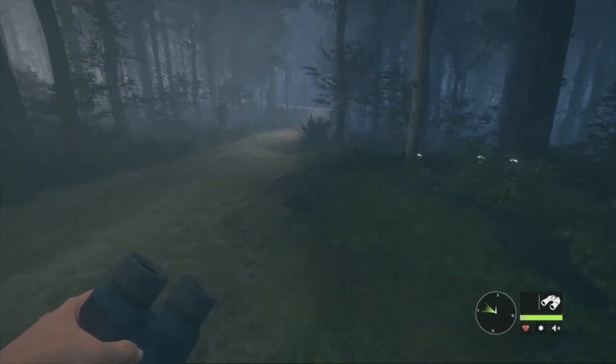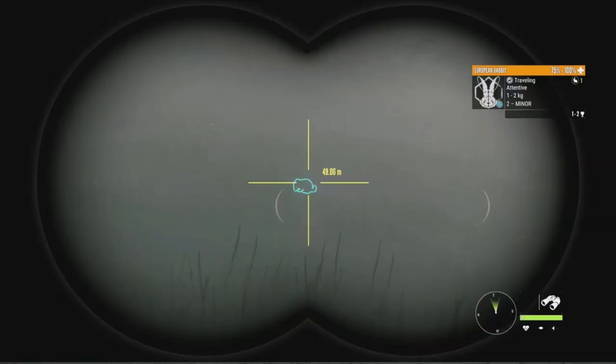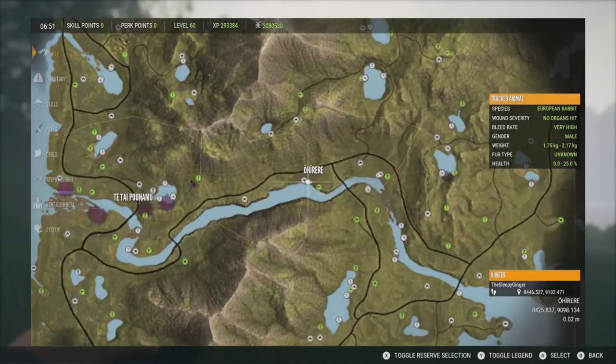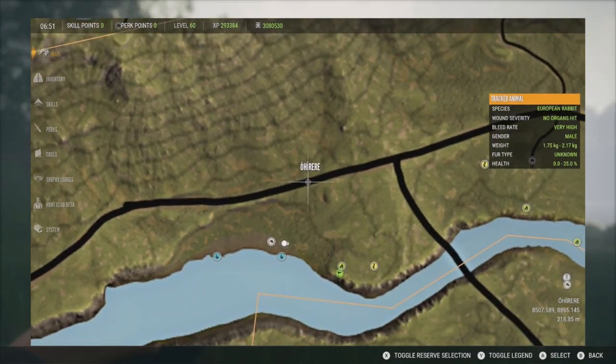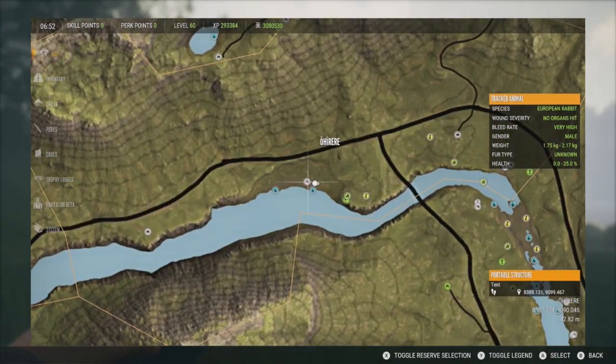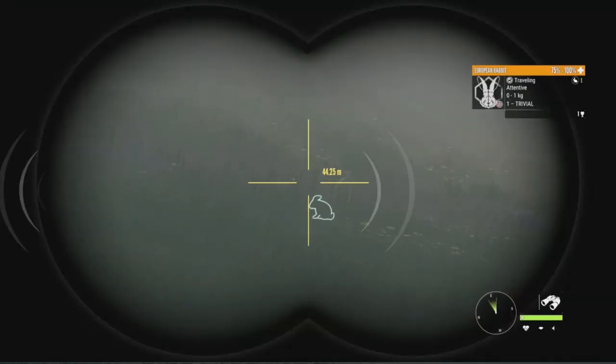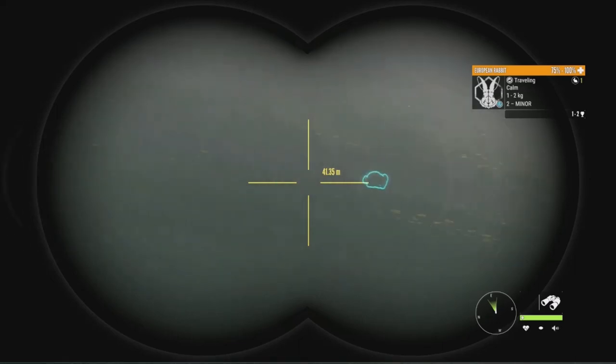Let's jump right in and go take down some European Rabbits. Here we have some burrows right here. That's actually a really decent level 2 — 1 to 2 for his estimates and 1 to 2 kg for his weight. Those are the same estimates I had when I got my diamond level 2, so there's a slight chance he could be a diamond. This area is just along the river here, and I actually have a tent from when I was doing my red deer grind.